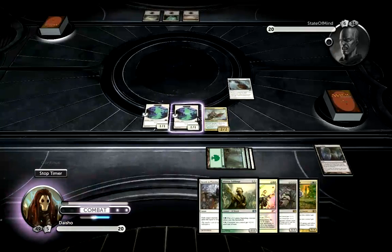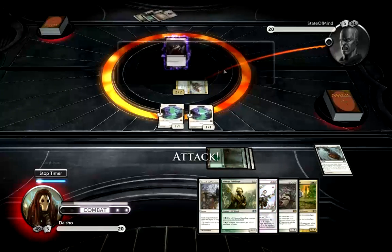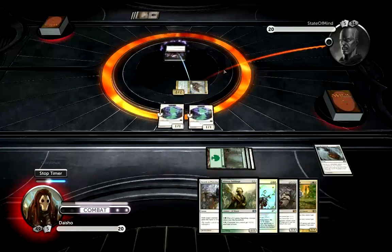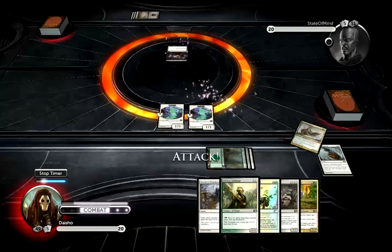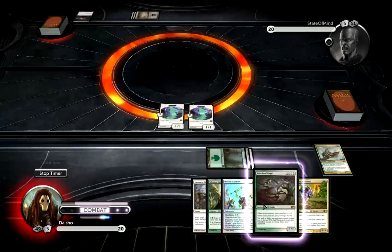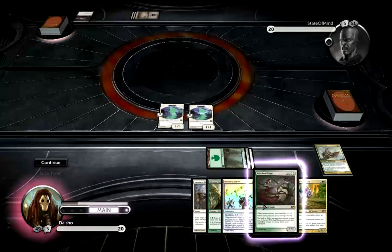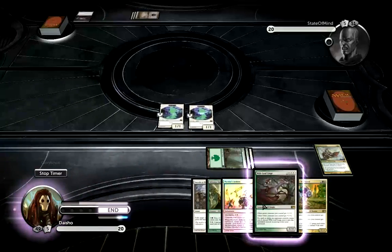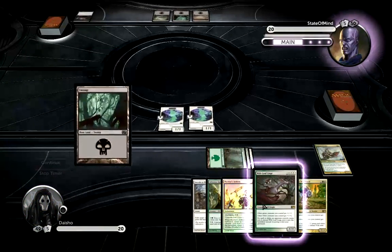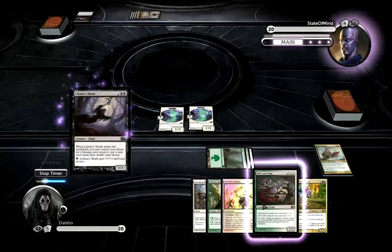Normally I would just save this to respond to a Infest or Mutilate on his turn. Okay, so I figured he had the Murder — but at least it just draws out the Murder and he's killing that instead of killing my Wiltleaf Liege. He might have another removal spell for that as well, but at least it forces him to use it because he's not going to be able to take 3 or 4 from that thing every turn.